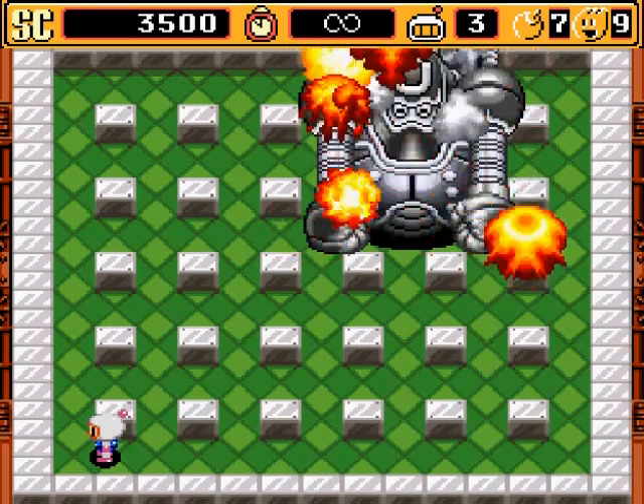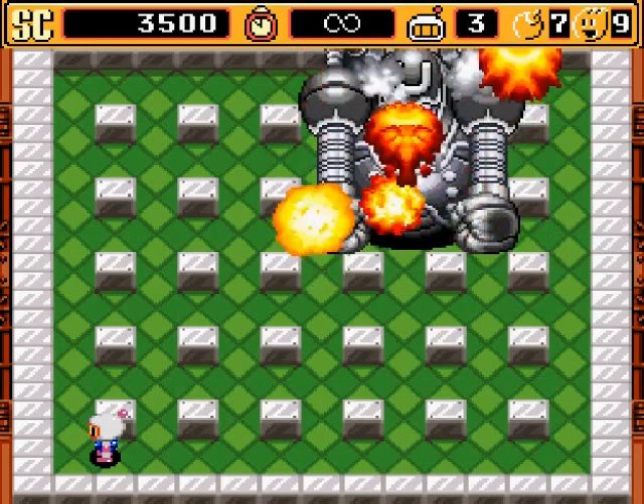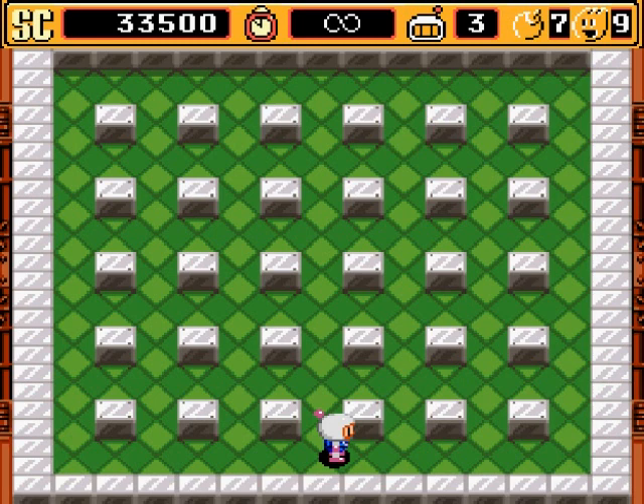He's down! If you want to beat a boss fast, just come with the power glove - had to make that reference. Actually I think it's called the throw power-up. And that's the end of World One - I hope you enjoyed this part and I'll see you in the next part when I start World Two.